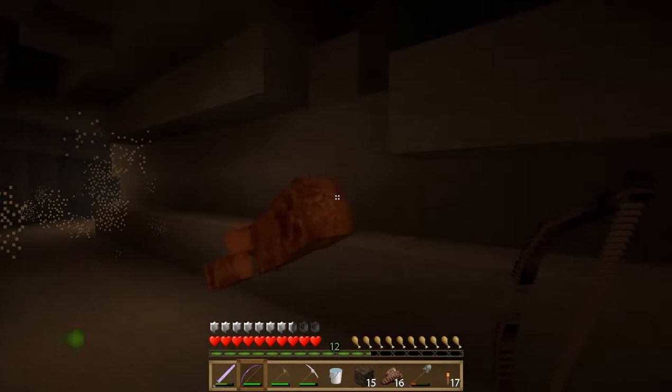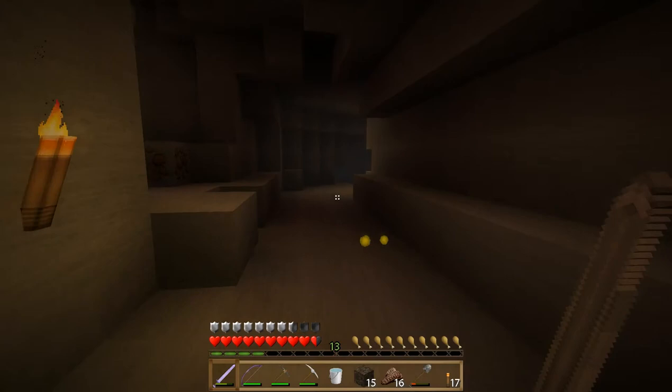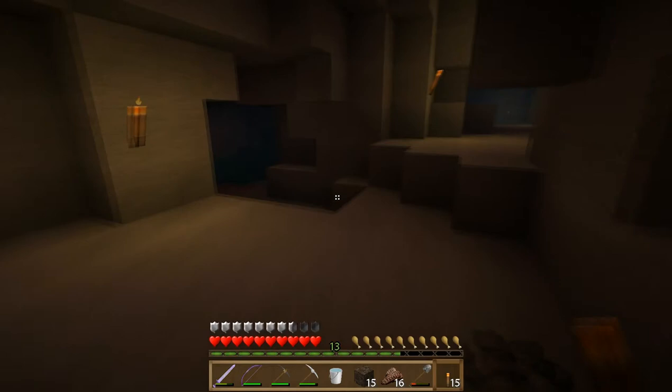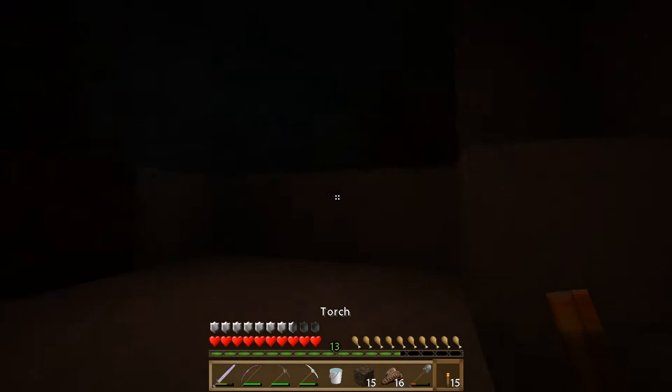There sure is — we're kind of getting surrounded here. Luckily we got some stone behind us so we got him just in time, but they're also dropping down from above so we have to be a little bit careful. We're going to light up as much as we can to try to eliminate some of those natural spawns happening right now. There is a lot of iron in this area; we're going to go back and grab all of it, just not yet.